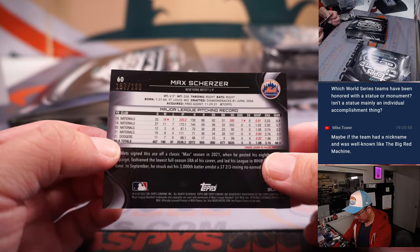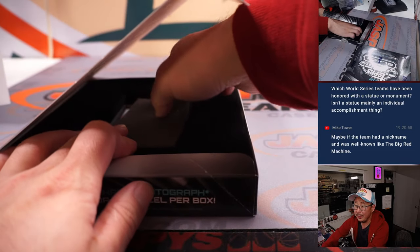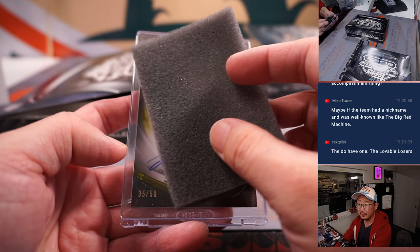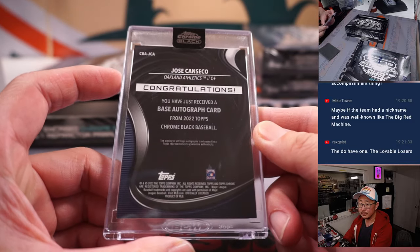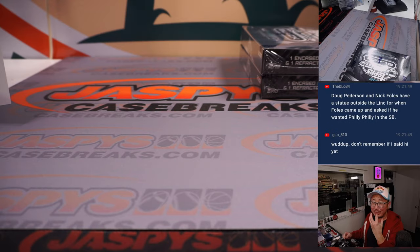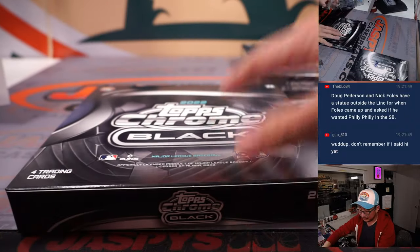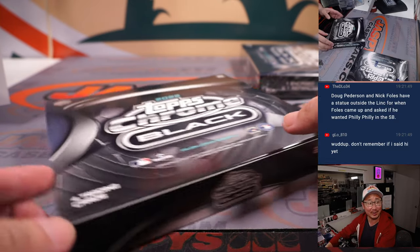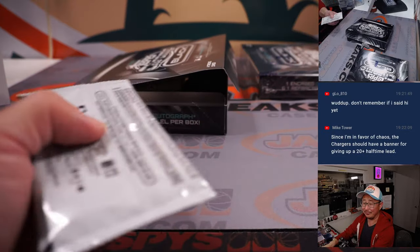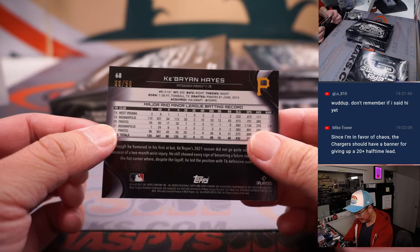There's Max Scherzer — taking it to the max — 157 out of 199. And we've got Gold Speckle, 35 out of 50 — it's Jose Canseco. That's going to go to John and the A's. I haven't — I don't think my facial hair grows thick enough to get a proper mustache going. I have not shaved in a bit — this is kind of what it looks like.